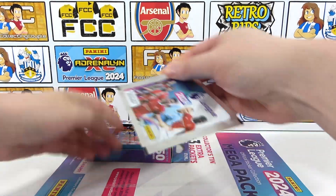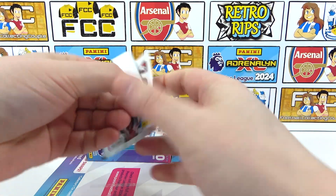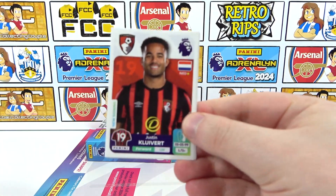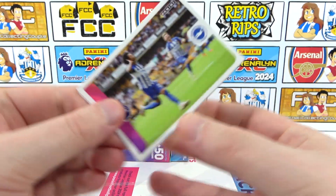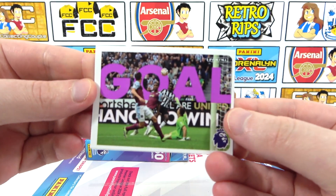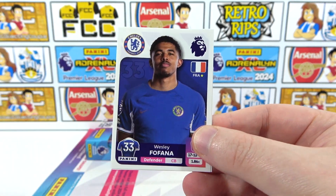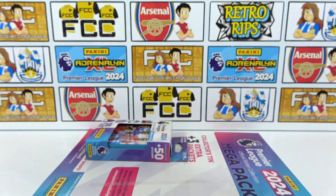The final extra pack before we get into that tin. Can we get a shiny at least? There's been no shinies yet. No shinies from the three extra packs - diabolical. We've got Clivert, the Brighton Magic Moment with Matoma, then the Sensational Strikes - we get that one all the time. I think we still need one of those as well. We have a Fafana as well and Saliba. It's no shiny but it's a Saliba, isn't it? He shines.